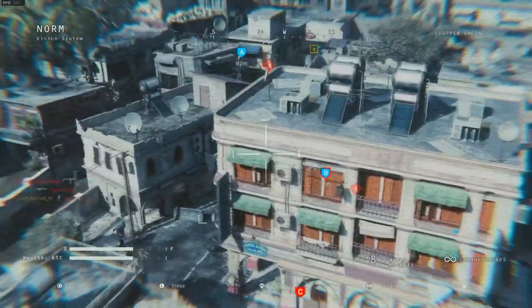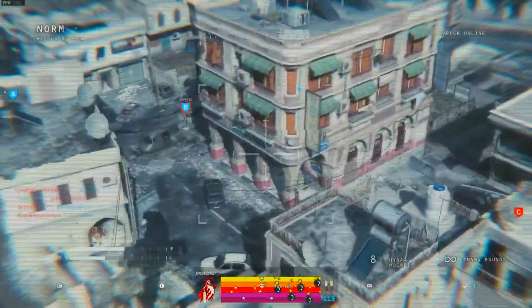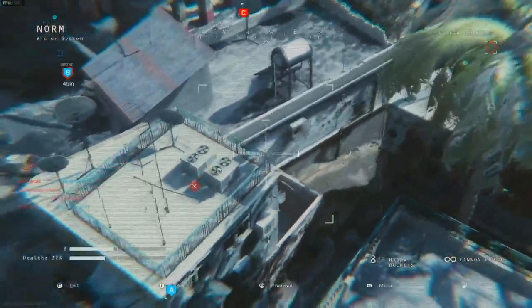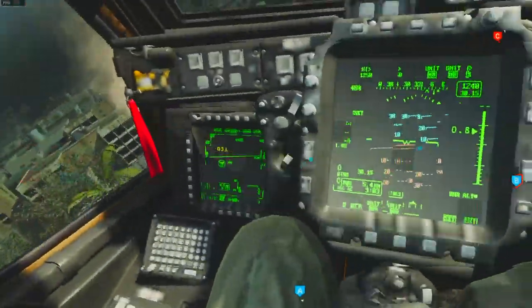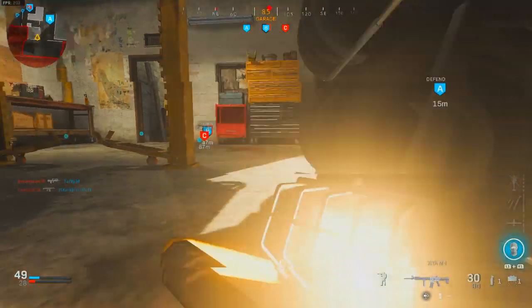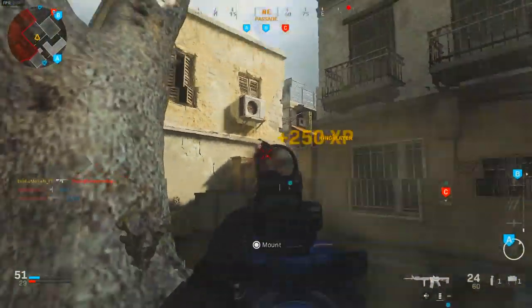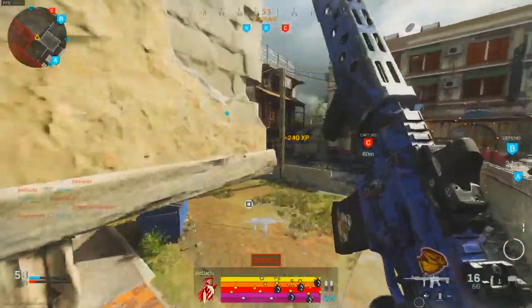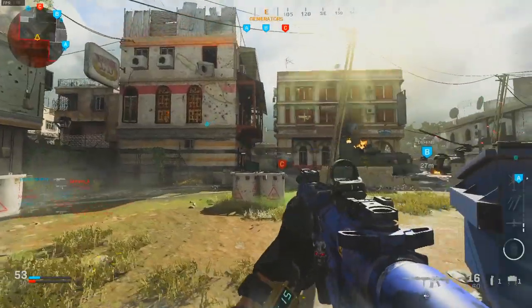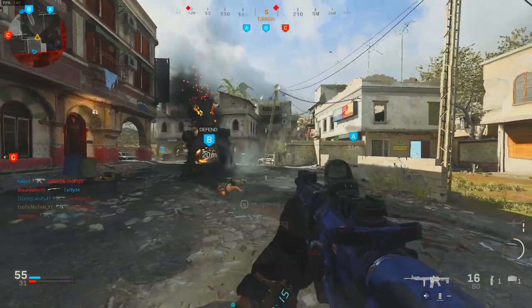If you want to get better at the game, you're going to have to sacrifice the first two or three days, maybe even the first week. You're going to have to sacrifice dying a lot, as long as you're learning the map. You can hang around the outside skirts of the map - that's usually my play style. They shot me down quick, but you can hang around the outside of the map. I'll never push towards the middle - I can just pick people off from the side.